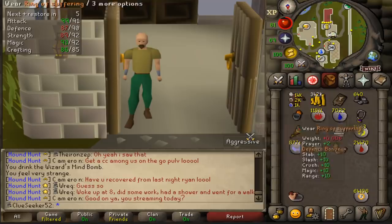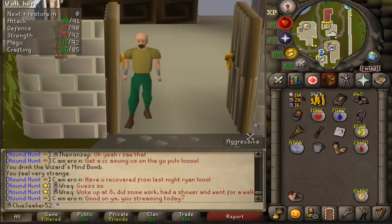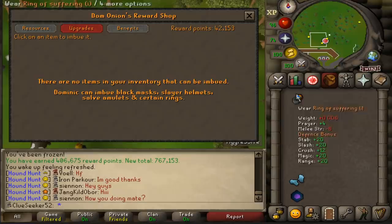Even though the Ring gives some pretty decent stats on its own, before I take it over to Zulrah I need to whack an imbue on it. About an hour AFK at Nightmare Zone should give me enough points. There we go — that didn't take too long, and that is the Ring of Suffering imbued.